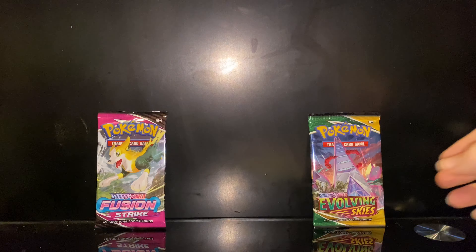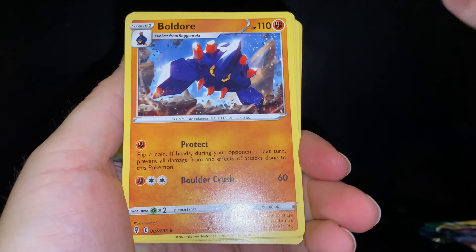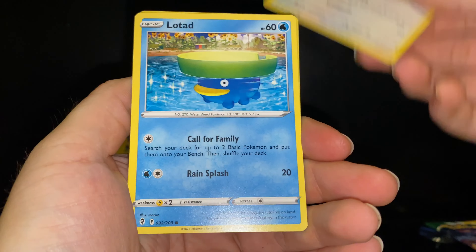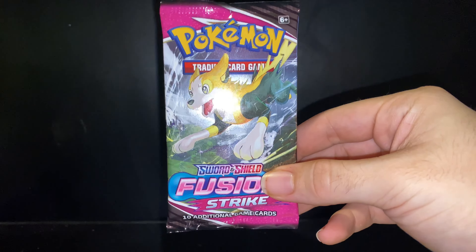Straight into the next pack — let's hit up this Evolving Skies pack. It's got like an extra space in the pack. Electric energy, Boldore, Skiploom, Fletchinder, Temple, Leafeon, Eevee, Cryogonal, and Stoutland.